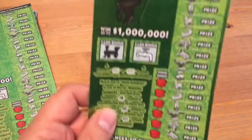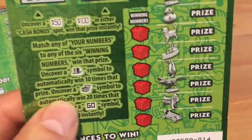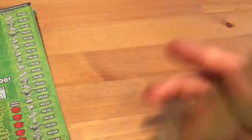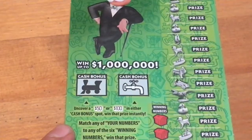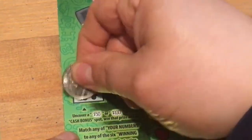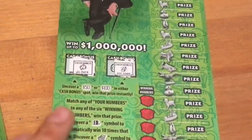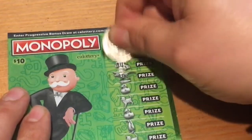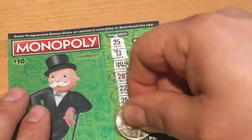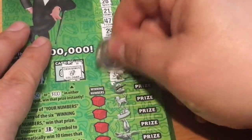So this one is Monopoly, looking for the bonus cash amount in there of $100 or $50. And then the fun Monopoly symbols of the top hat or community chest or that GO symbol. The odds on this ticket are really good at 1 in $2.92 for any prize, 1 in $4.13 for cash. Thank you for stopping by today, I hope you hit that thumbs up and help me get my channel out there more.